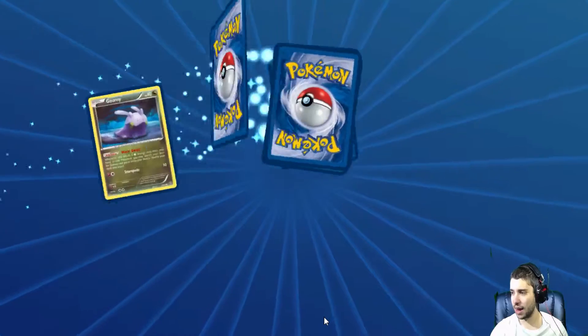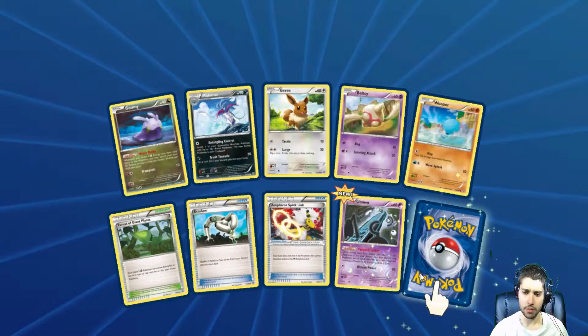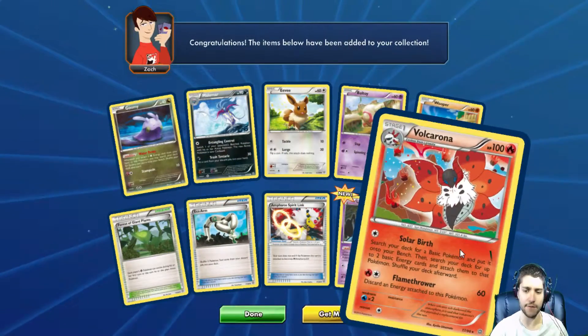Last pack, I believe. We get one rare, we get an unknown reverse holo, and we get Volcarona.